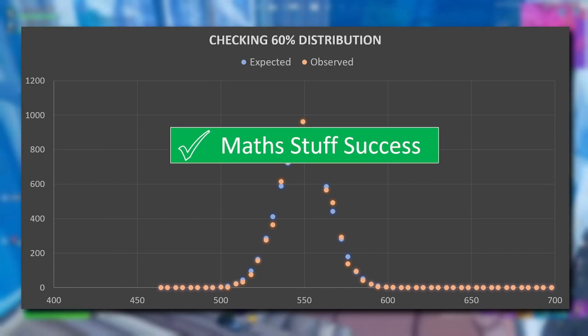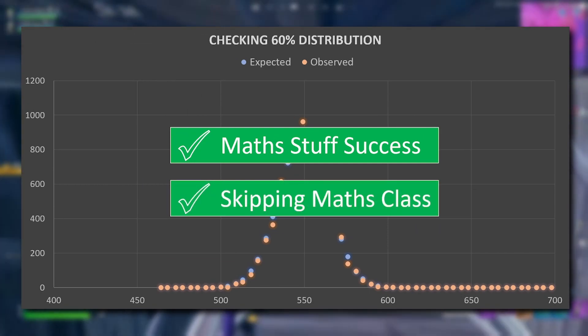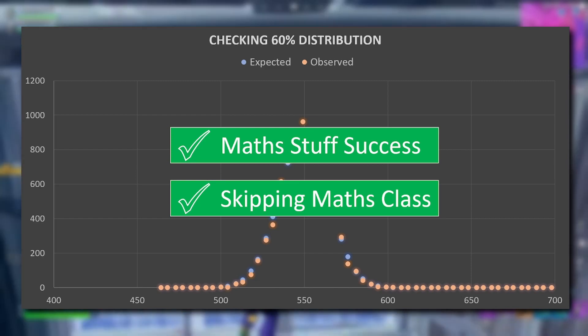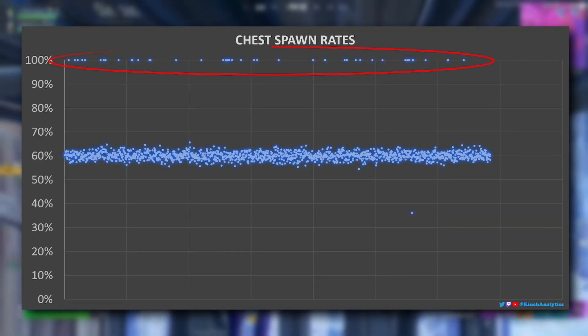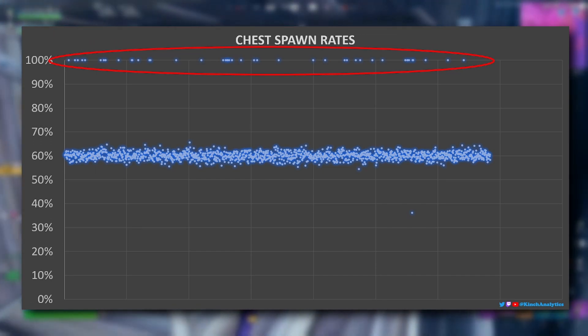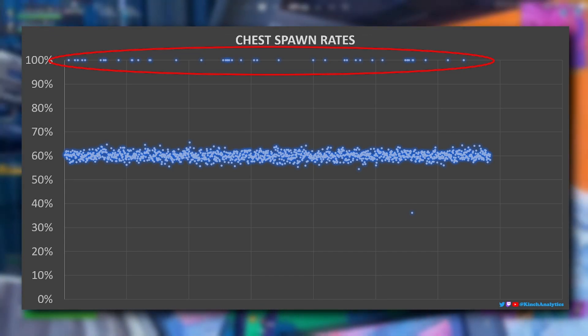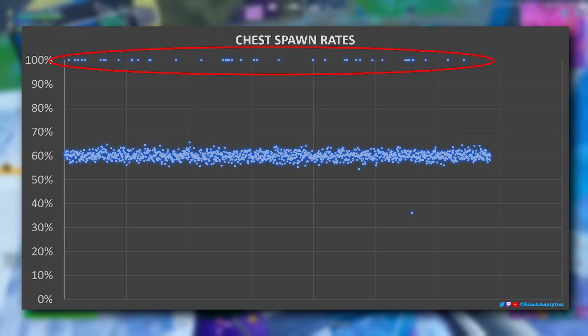I'm not going to explain all that in detail because this is not a maths class, thankfully. The chest spawn rate is 60% for most chests, not 50%. You might have also spotted some chests on the graph that are 100% spawn. Looking at which chests they are, I found that it's just the chests in the vault. Unfortunately, there aren't any other chests on the map that spawn every time.